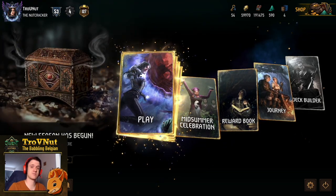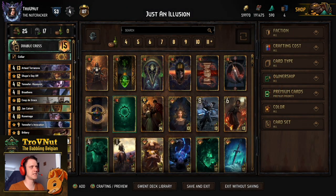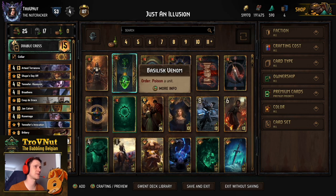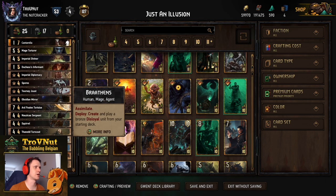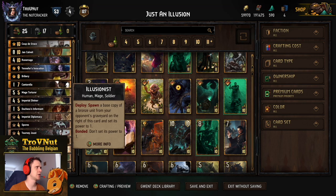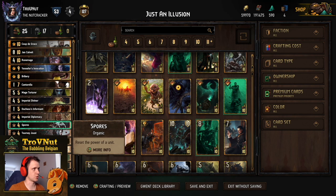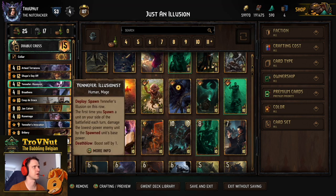Without further ado, let's head into the deck builder. As I said, this is a really similar deck to what we used before in the Shoop's Creation deck. The only difference is that we swapped out Mushy Truffle for Yennefer Illusionist, which is the card I really want to highlight here. The only other change I made was swapping Shailmar for Spores, just to have a reset option.